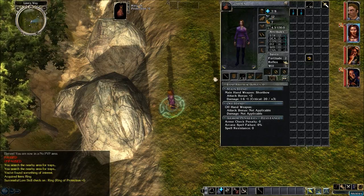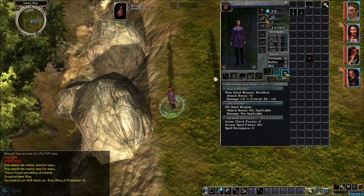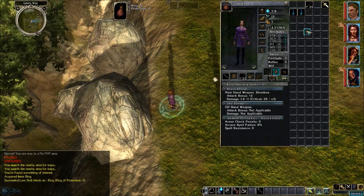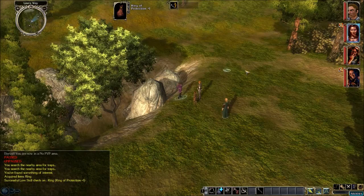Let's equip it to make sure it works. I currently have an armor class of 12 and my fortitude, reflex, and will saves are 2, 4, and 0 respectively. After equipping it, my armor class is now 13 and my saves are now 3, 5, and 1. So the ring works — good to go.